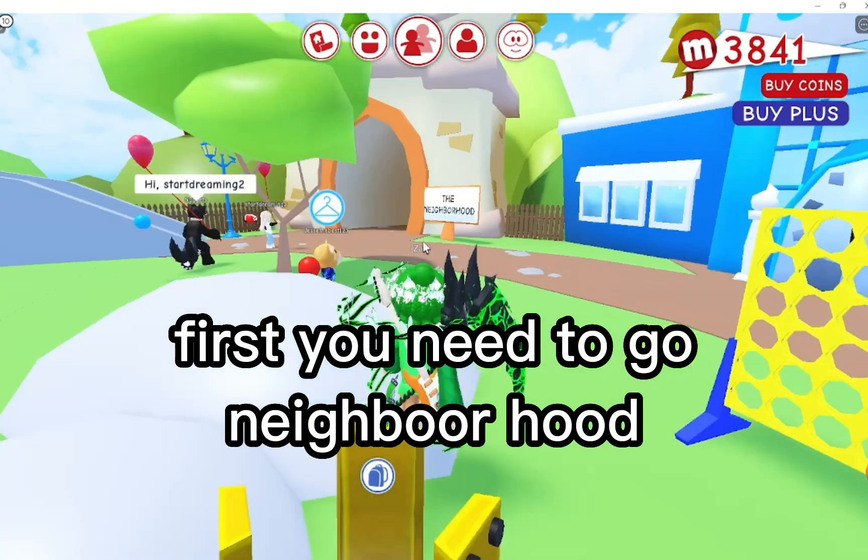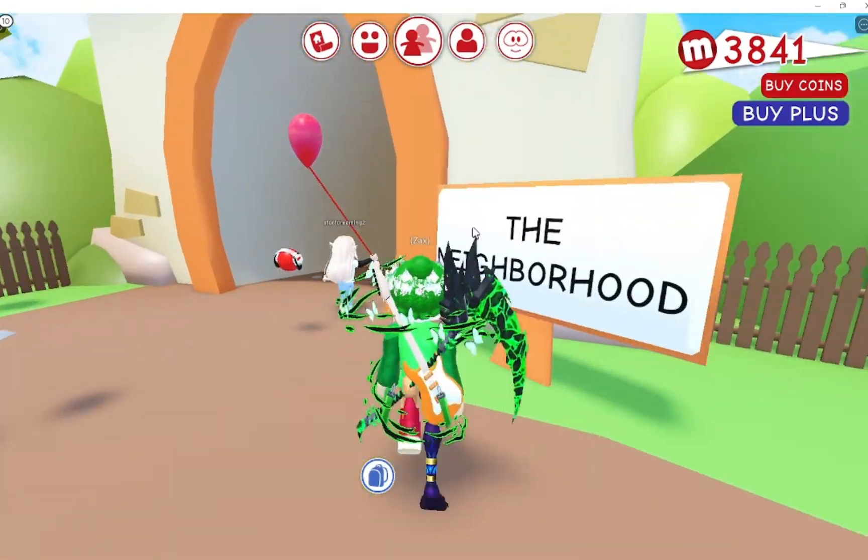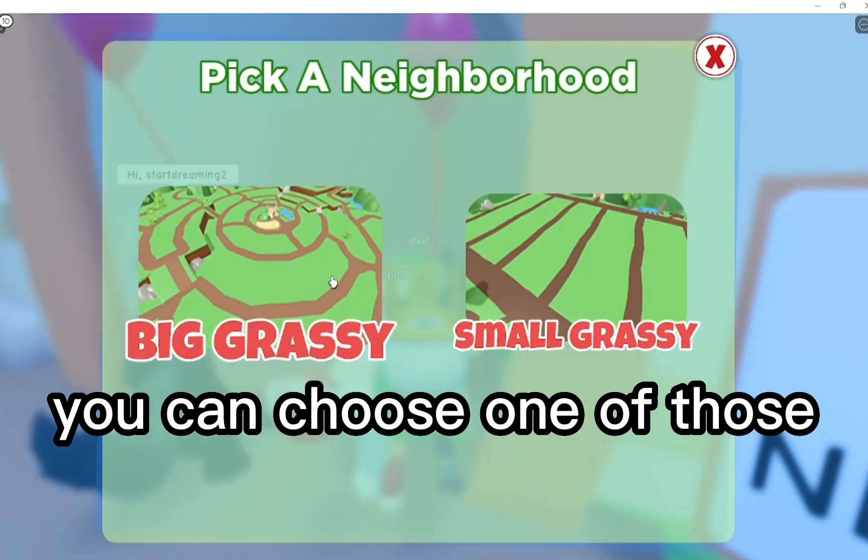First, you need to go to Neighborhood. You can choose one of those.